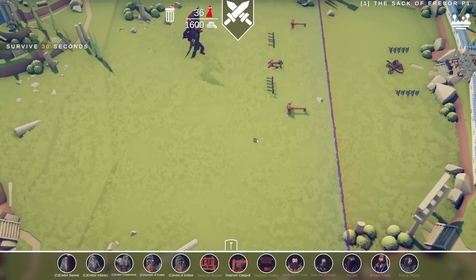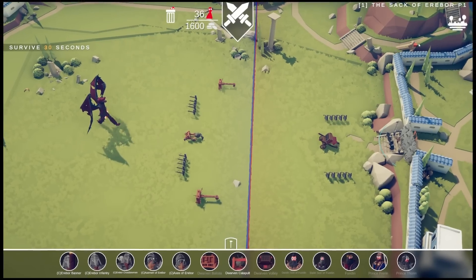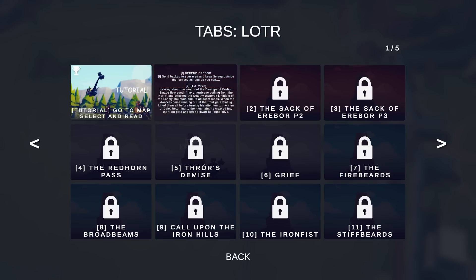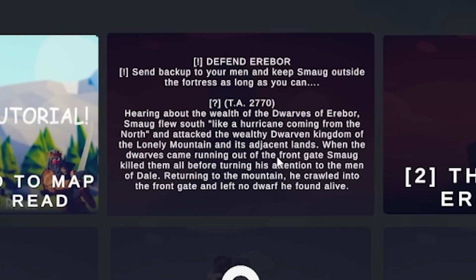Now, as it's the history, this is the Sack of Erebor. Erebor is the mountain that is the whole point of The Hobbit — it's where Smaug invaded. Hearing about the wealth of the dwarves of Erebor, Smaug flew south like a hurricane.